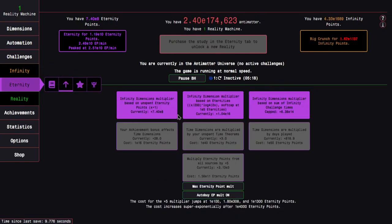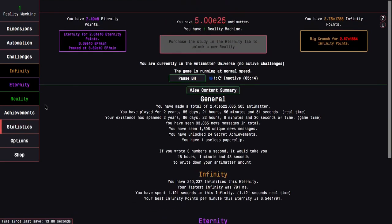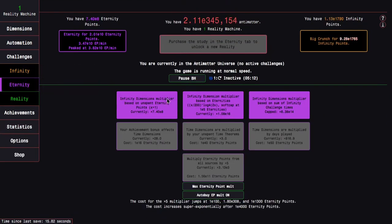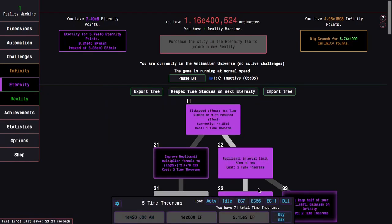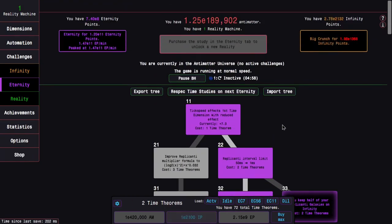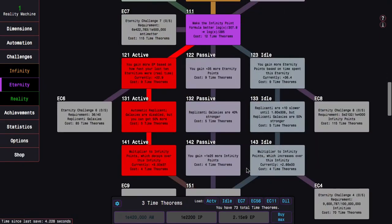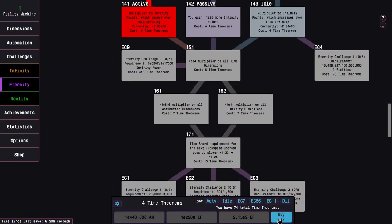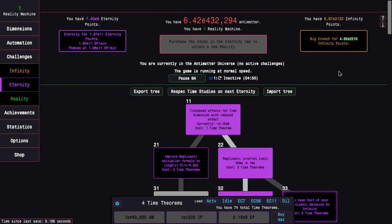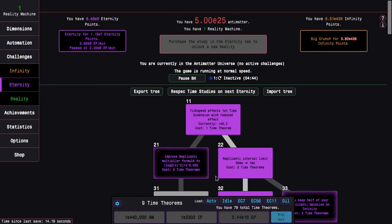I'm actually gonna go down the infinity dimension path already, knowing that means I won't get 141, but that's okay at this point — that's just a little infinity point multiplier versus all the more powerful boosts I get from the infinity dimension path and the time dimension boosts from eternity points. You can see this is up to E16, because I'm already up to 23,000 eternities, which is pretty nice. I can start getting time theorems already.